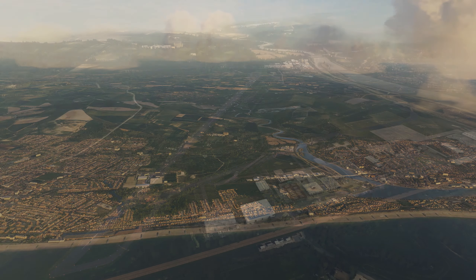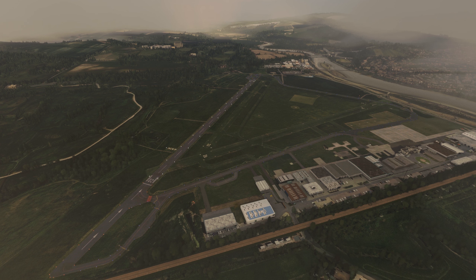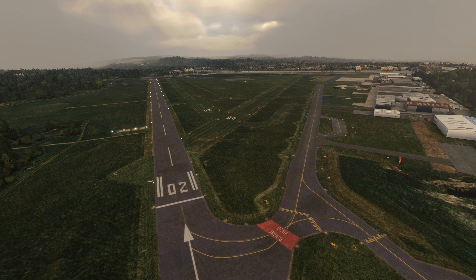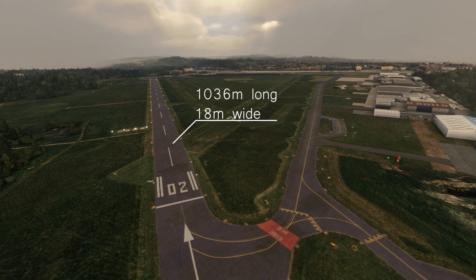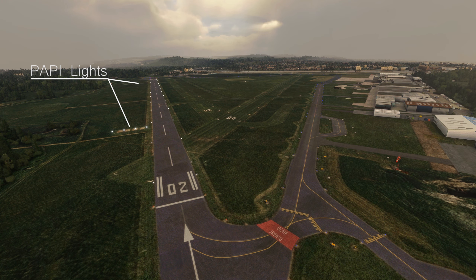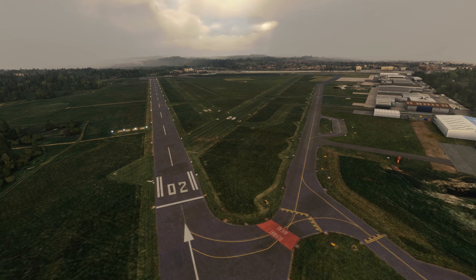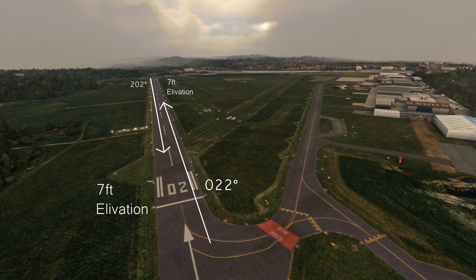Ground charts. You might be surprised, but at Shoreham we have four runways. The paved runway gets most of the attention, but it's helpful to know where the grass strips are, as they may be in use when the wind is right. The paved runway is runway 02/20. It's the longest runway at 1036 metres long and about 18 metres wide. It features PAPI lights on both ends of the runway and the appropriate runway signs and markings. The magnetic bearing of runway 02 is 022 and runway 20 is 202.